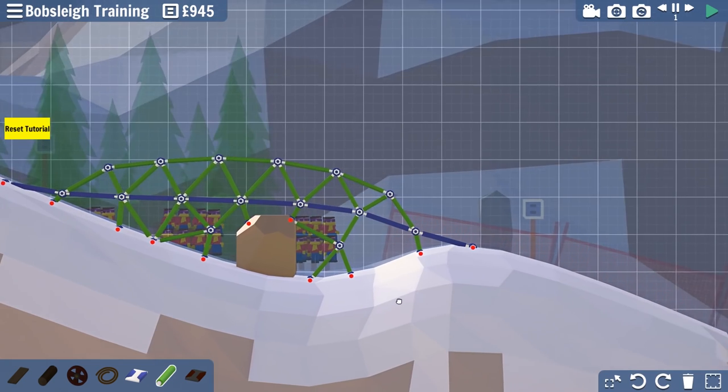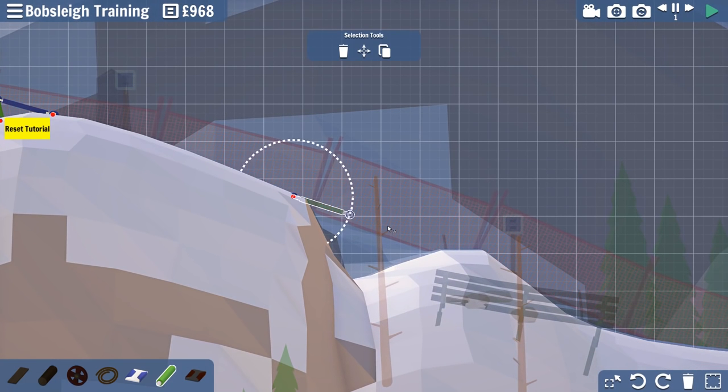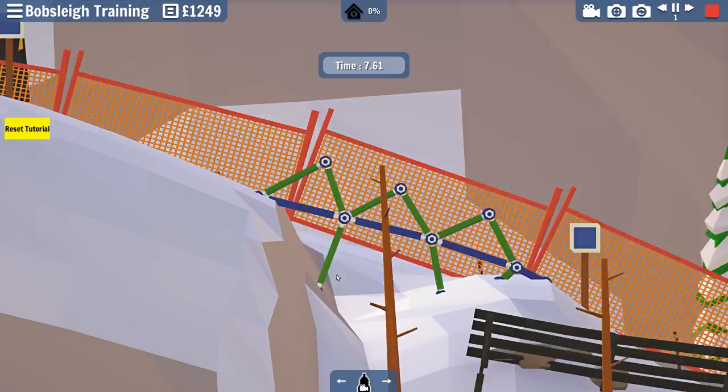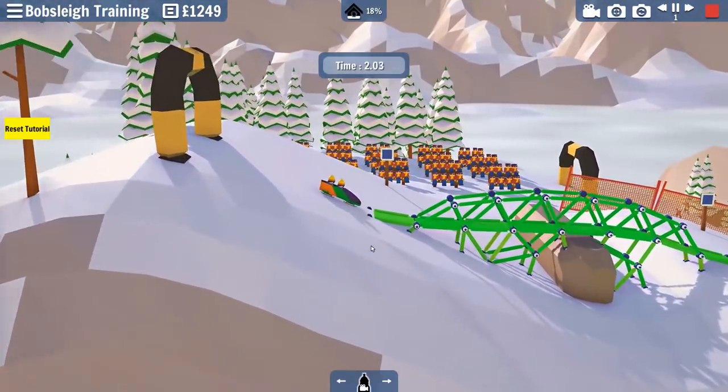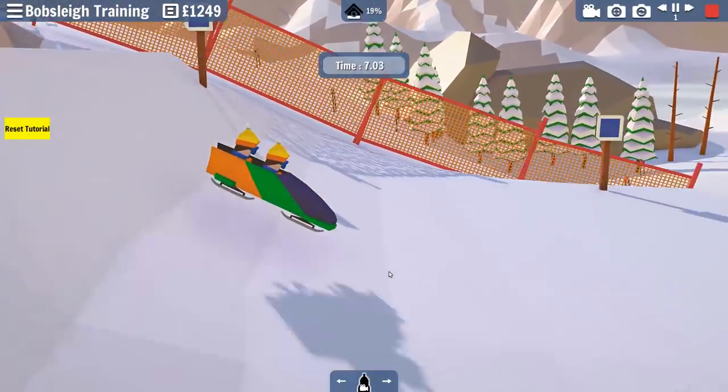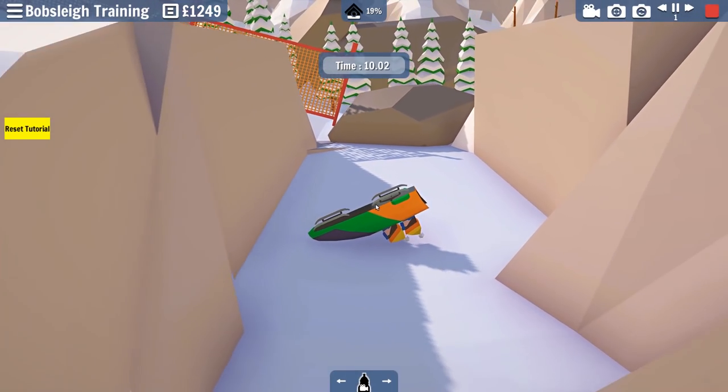So now we got to deal with this little section here. What I'm gonna do is try and keep this as angled with the ground as possible so we don't add any bumpiness to our ride. The thing about bobsleigh is it's all about keeping that momentum up. I love what they did with this building - it's been a while since I last played. I figured out a way - it's kind of weird but it seems to actually work. Let's see how bumpy this is - it's all about watching how bumpy these little dudes are.